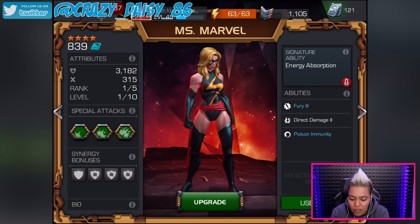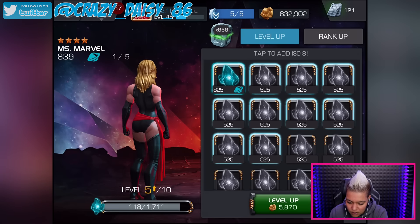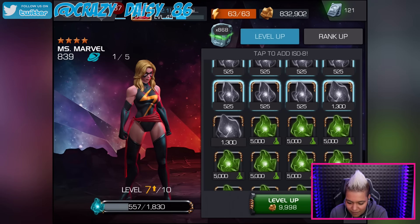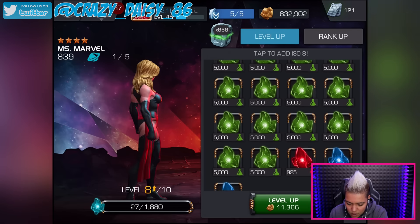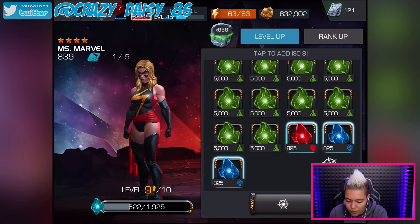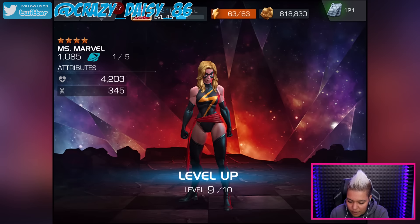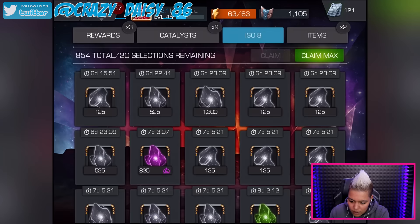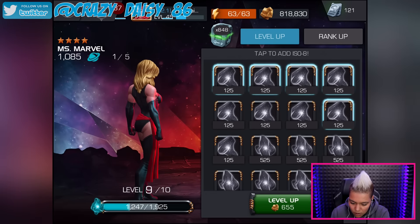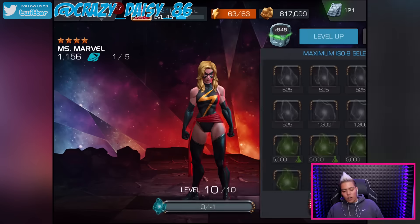Let's level her up and then come back. We're gonna level her up using these ones — I won't use the 5000, there's absolutely no point. We'll just use them once and then I'll claim some out of the stash. Get some claimed max quickly, get back over here. There we go, we leveled her up.